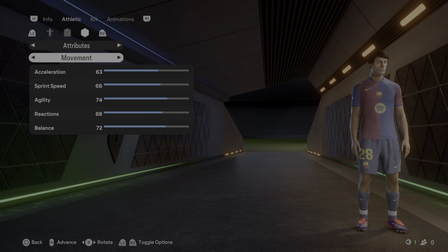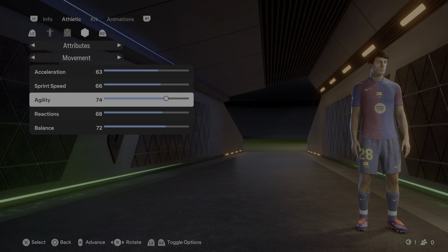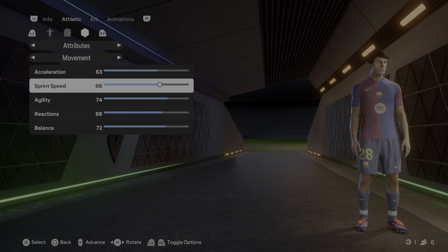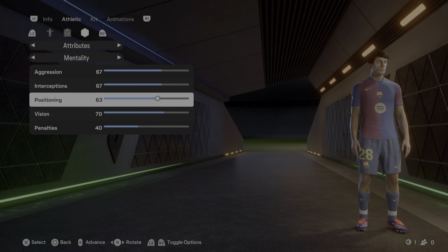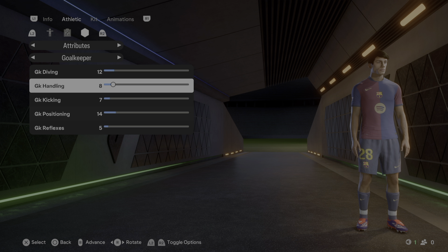For movement: acceleration 63, sprint speed 66, agility 74, reactions 68, balance 72. Mentality: aggression 67, interceptions 67, positioning 63, vision 70, penalties 40. Goalkeeper settings: diving 12, handling 8, kicking 7, positioning 14, reflexes 5.